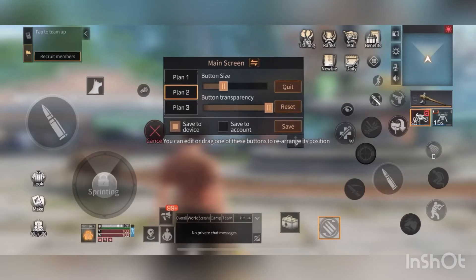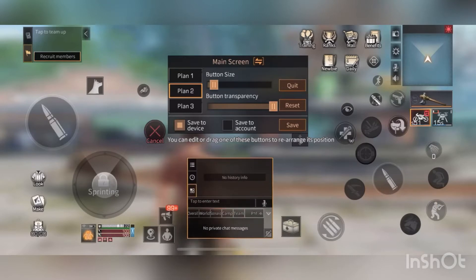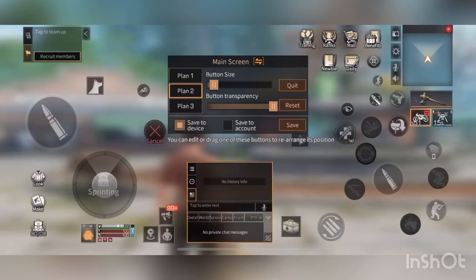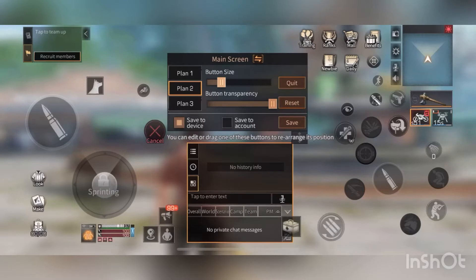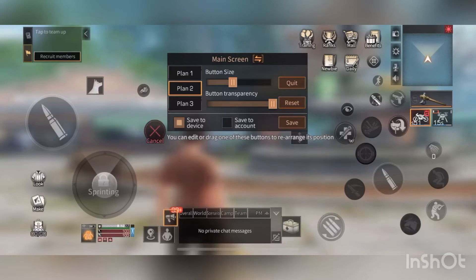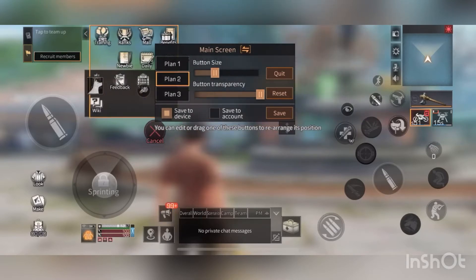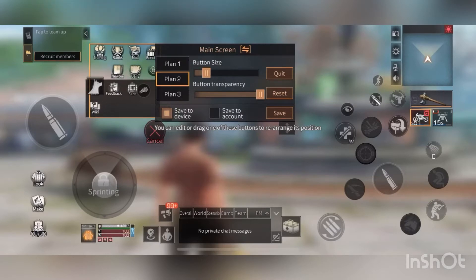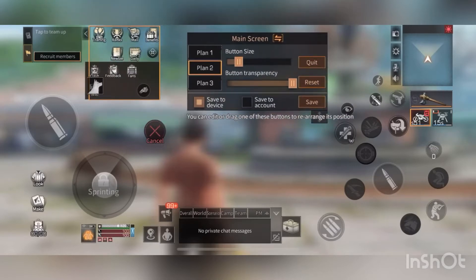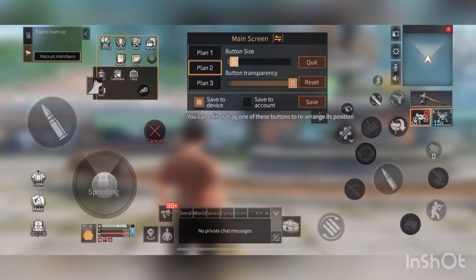You got the ammo reload — that's one of the most important buttons. Put it right here because it'll be near the shooting button. Put this to heal because you gotta heal and then shoot. Move the chat button — you got your overall, world, camp, team, and private chat. Move all the missions over to the other side because where it is, that's where I put my shoot and jump button.